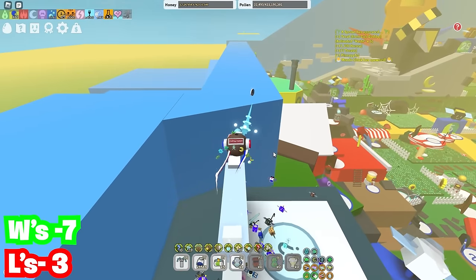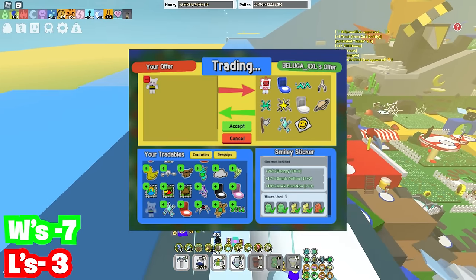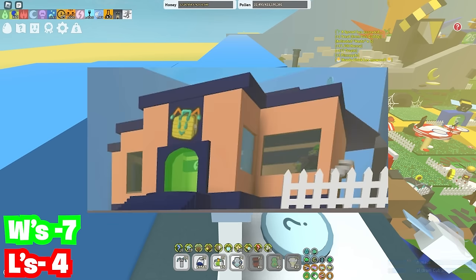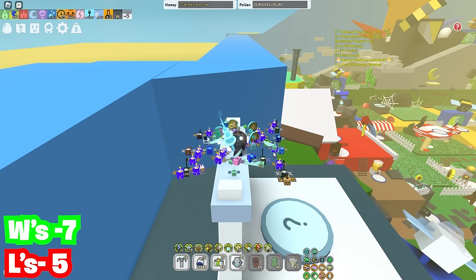Over here we have another interesting one — we got the B cub buddy, and you can already tell this is an automatic L because why is bro trading it for a peppermint robo cub with a blue hive, like two star signs, another white hive, a smiley sticker — not worth anything, you can literally go to the dapper bear shop and buy it there — and then the normal easy stickers. So that's obviously an L.